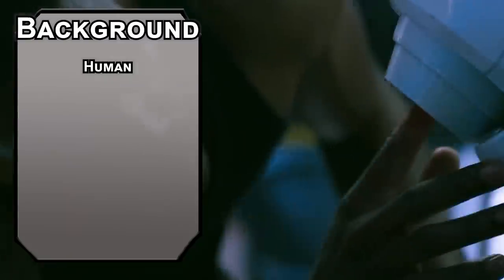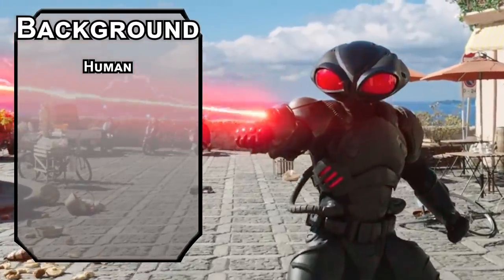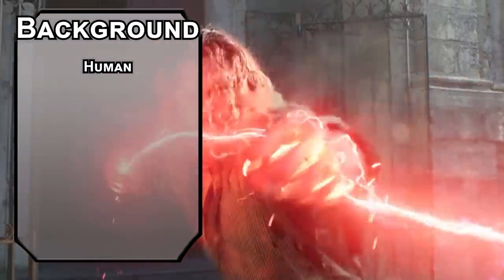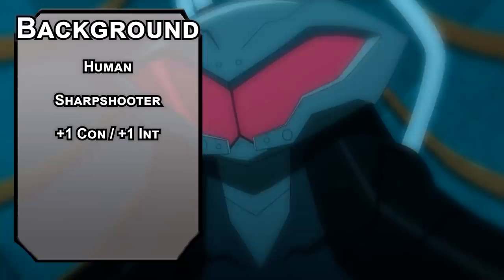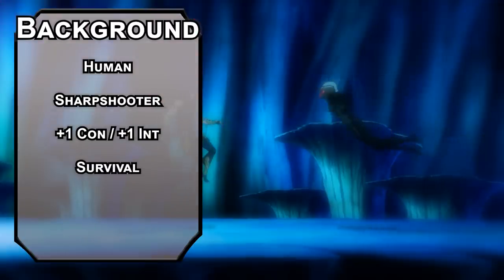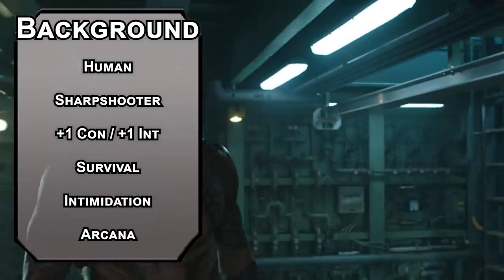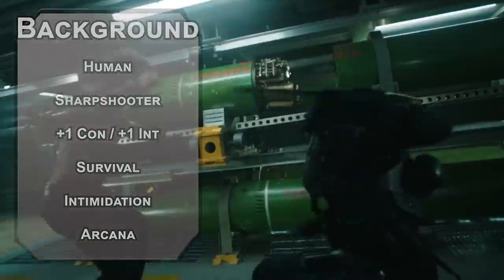Black Manta is a human. You could make him an aquatic race, but the entire point of the character is that he's a landlubber obsessed with Atlantean society — he's the Atlantean equivalent of a weeb. Being human will let you grab Sharpshooter at level 1, letting you fire at max range without disadvantage, ignore all but full cover, and take a -5 penalty to your attack roll with a ranged weapon to add 10 to the damage. Bomb your constitution and intelligence with your 2 free points. Take survival for your skill of choice, and build your own background for intimidation and arcana proficiency. We could have made him a soldier, but I know you're all sick of that. Call this the Siaboo background — credit to Robin at Scooter Socks on Twitter for that joke, go follow her.